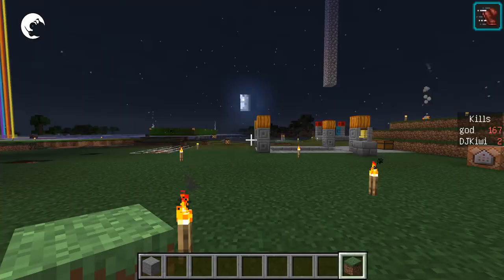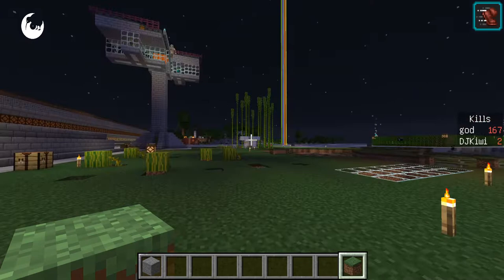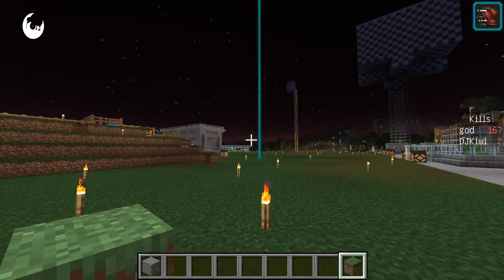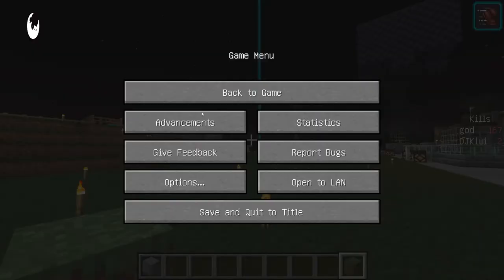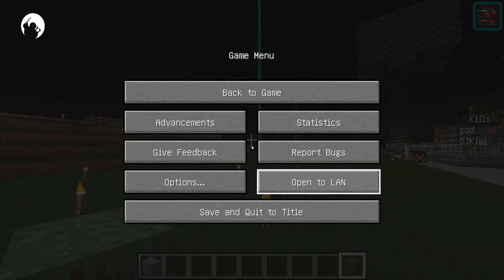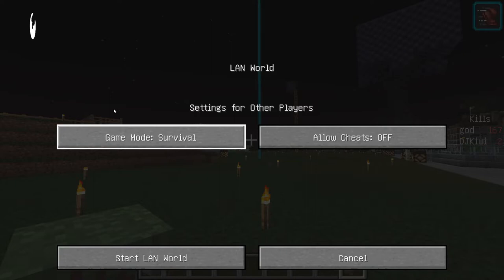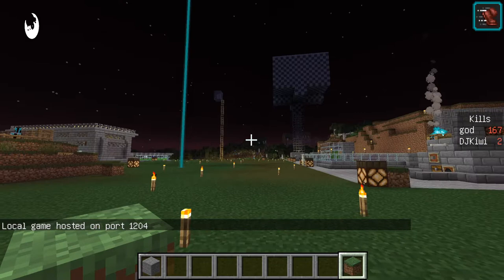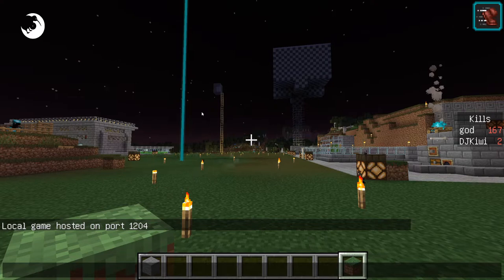If you want to turn on creative mode on your version, what you've got to do is first press escape and select the option open to LAN. Then tick allow cheats and then click start LAN world. Once you've done that, you can press the letter T and type in this command.